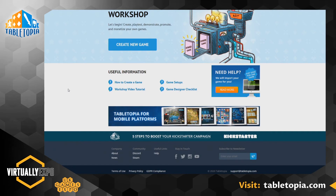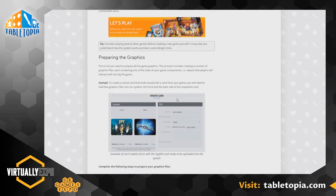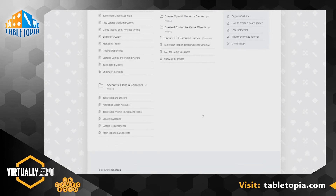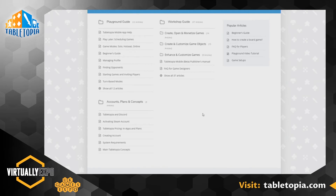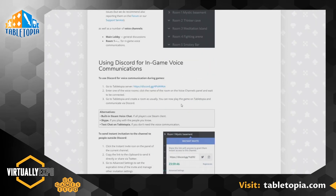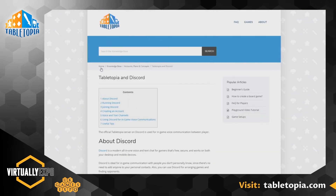We've got useful information that'll take you to our knowledge base, which is incredibly comprehensive and runs you through every step — there's a game designer checklist on there. So this is actually a really good place for prototyping as well, because we already have the components made. No running to your printing store, no print and play — you just put the pieces into Tabletopia and you've got a game that's ready to go.